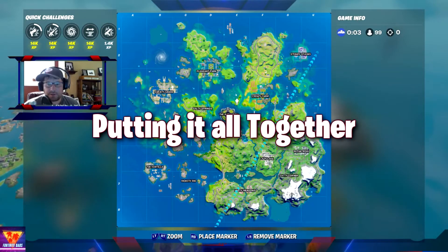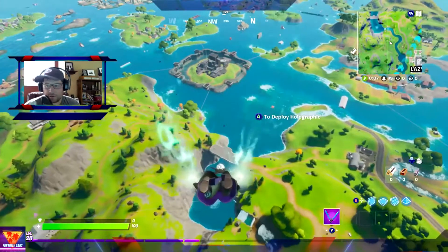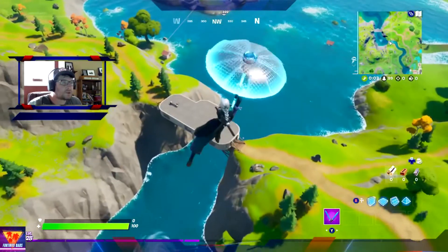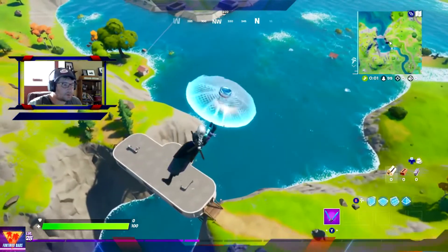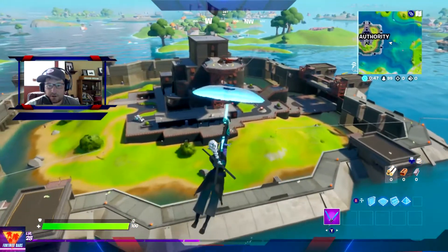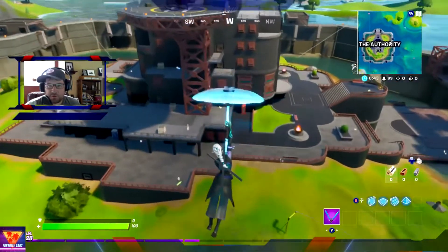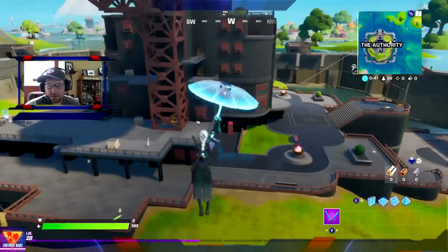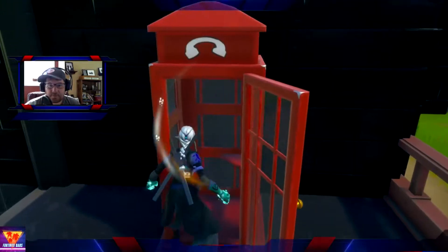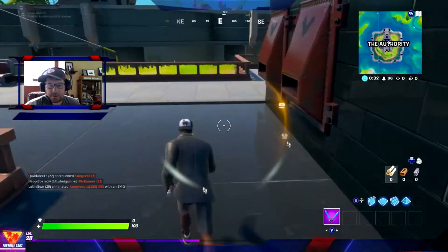All right, I hit the disguise booth on the east side. We're gonna run through this quick — come right in to this disguise booth. Try to speed through this quick, all right, here we go.